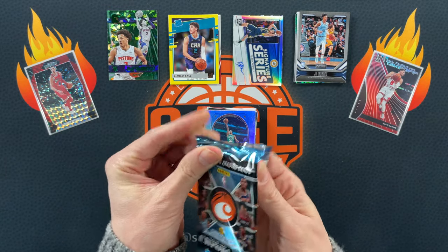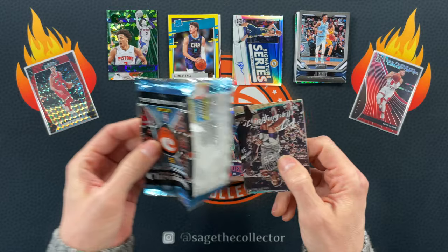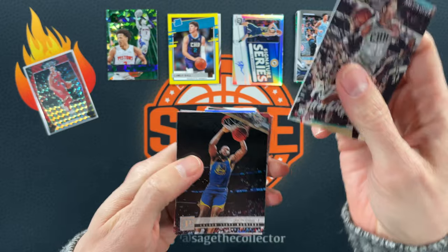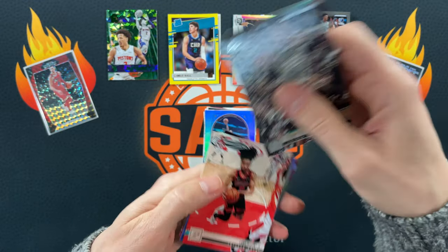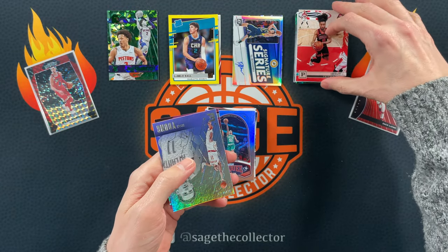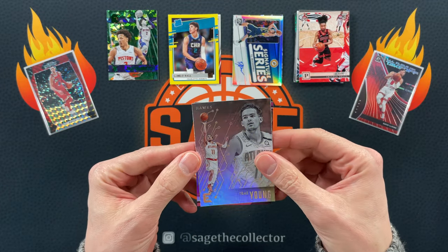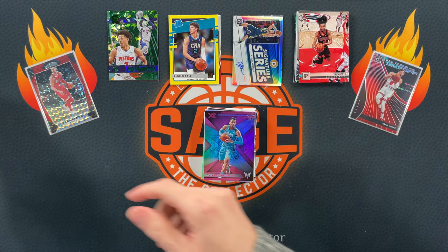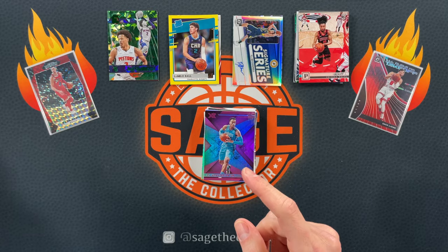If somebody knows what happened to Tremont Waters, let me know down in the comments. We got PJ, we got Pascal, we got Kobe — it's been a while since I put Kobe up top, we've got to put him up top. We got Trey and a pink PJ. By the way, I do have four pieces of PC mail I'll be ripping at the end of this video.